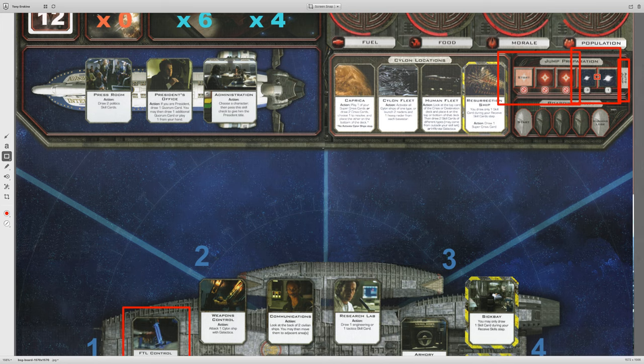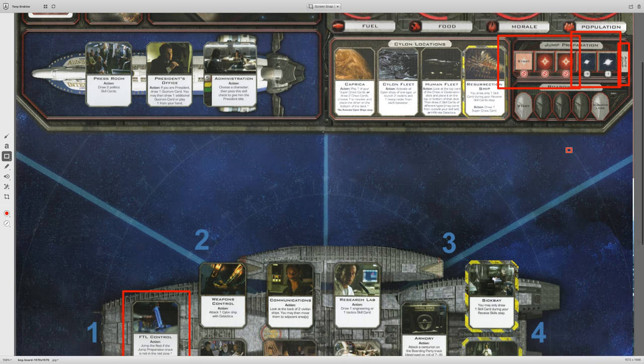You will still get a crisis on that turn, but you might actually even get a jump icon. So if you jump from negative three, you might jump all the way to the start, then get a jump icon and be right back here. You can actually make some good progress, but there is a risk — you have to roll a die, and if it's six or less, then you lose population. In this case it's minus three, and on the next space it's minus one.